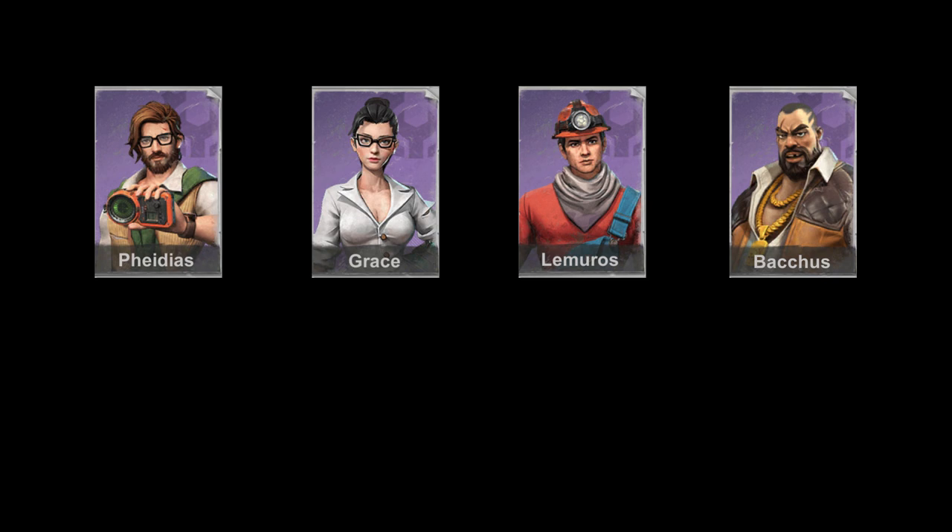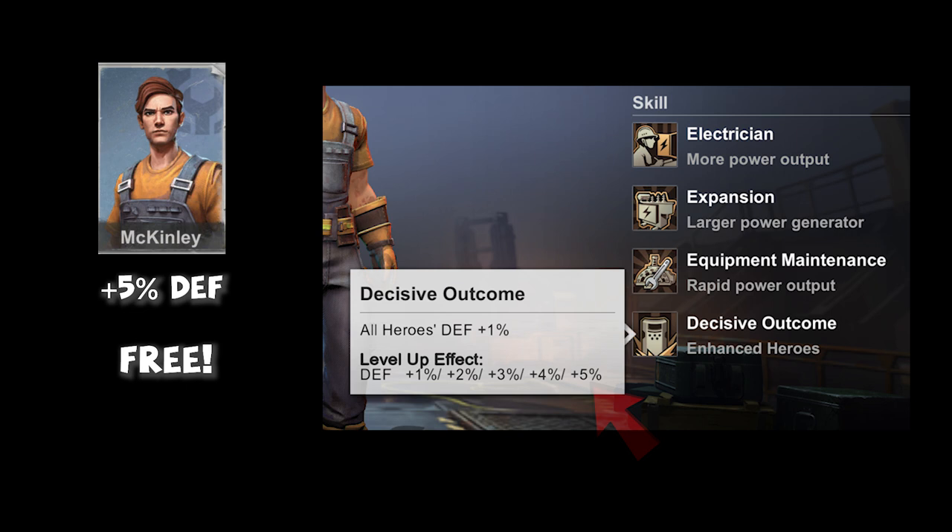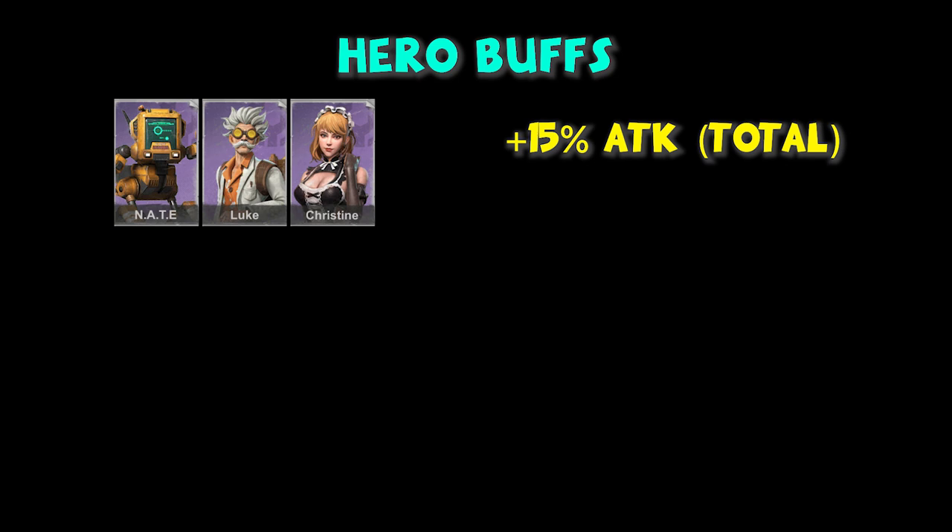The above heroes cost more to buy. Fidius, Reis, Lemurros, and Bacchus are the least expensive Solari heroes, providing 20% defense improvement at 5% each. McKinley is the only hero who is free, contributing 5% defense to all heroes — if you have him in red, please level up his last skill to level 5. To recap: you can get up to 15% attack, 10% HP, 25% defense, and 5% weapon defense from the hero buffs — a significant amount of power.